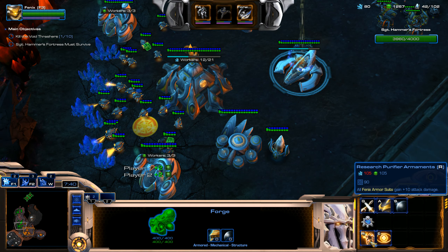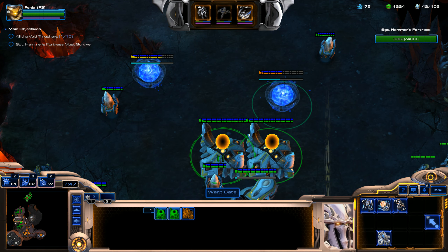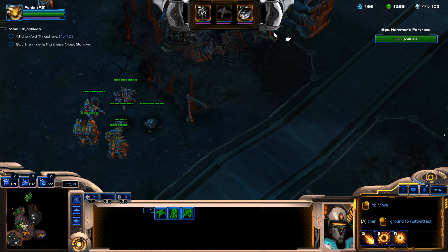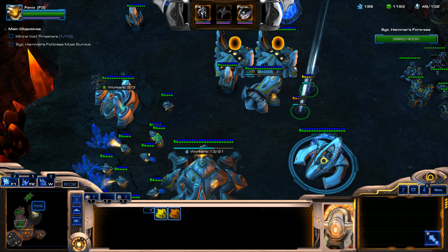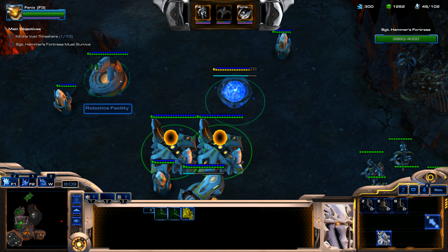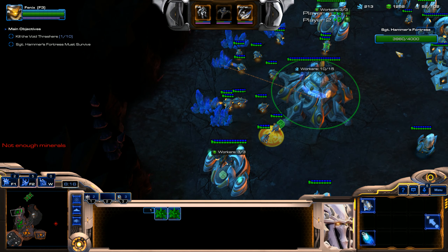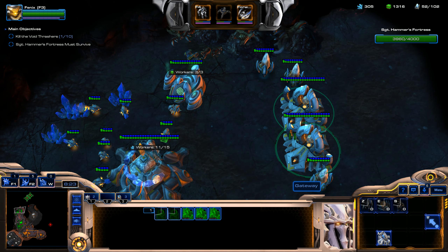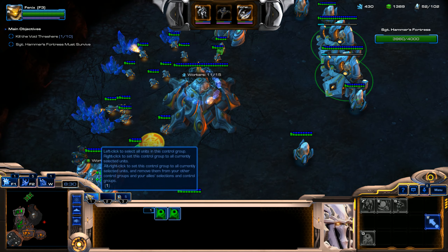I'm going to start getting Purifier Arminence — all Phoenix Armor Suits gain plus 10 attack damage. I want to start getting out some Conservators, because you can put them into Phasing Mode and they create a Power Field so you can warp in stuff. They're basically transportable pylons. I think Karak's units might be able to do something similar — I can't remember for sure, but it's somewhat similar to that.